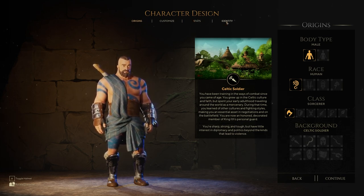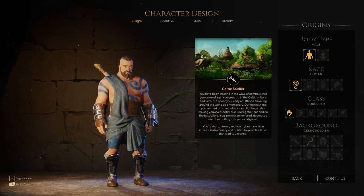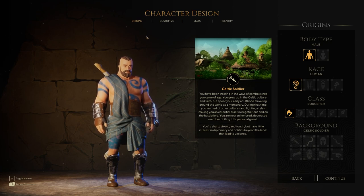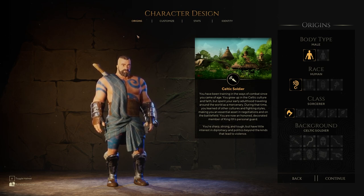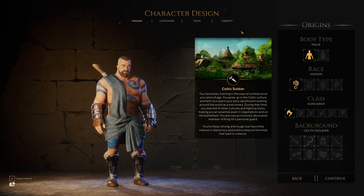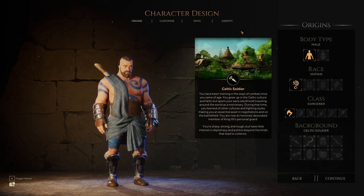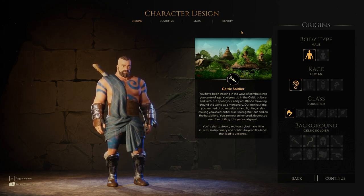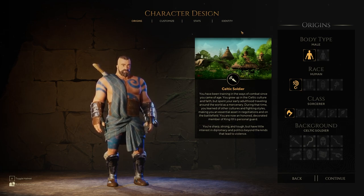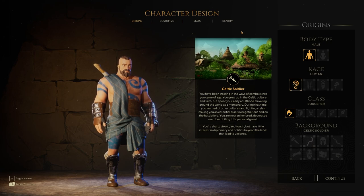After you pick your origins here, you can customize — do your stats and identity. The order we're going to do things in: I think the best way is to go from start to finish. We might have to jump back a little bit in case certain races have different stats or something. But for now, we're going to start with male, have a look at the races, the classes, and the backgrounds first. Let's do it.